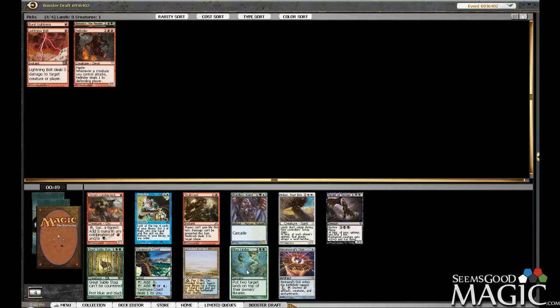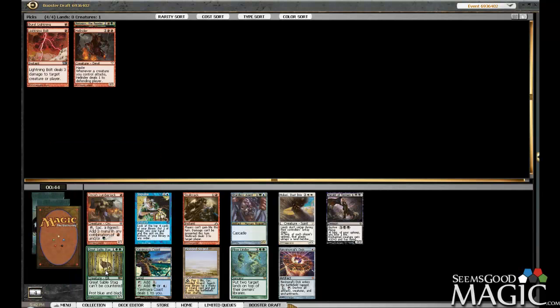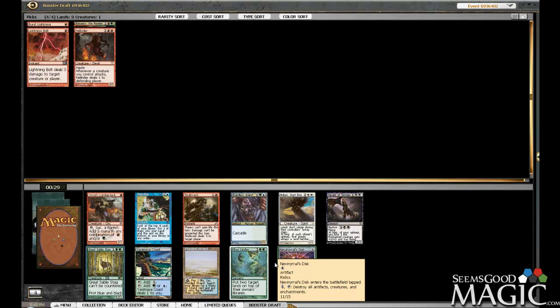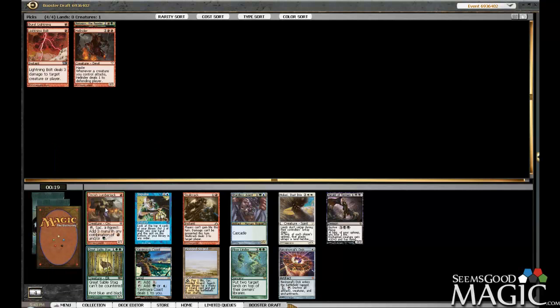Plow Under, pretty good. Maybe just take Stag — I don't know how good it is in the format. Keep counter, protection from blue and black, seems pretty strong. Skullcrack's not my favorite burn spell. Disk is a little slow for what we want to do. Lumberjack is worth considering, but I don't like sacrificing lands — that tends not to work out well for me. I think I'll just take Stag.